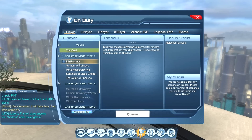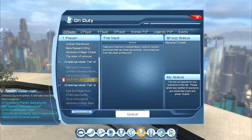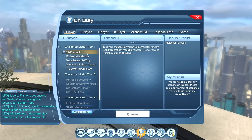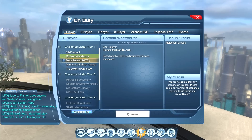Next up you have the Challenge Modes. All of these — the various two-player, four-player, etc. — are split up into various tiers: tier one, tier two, tier three. I'm not going to go into all the tiers for every single section; I'll cover it this one time and it will apply to all the others unless I say otherwise. Tier one will be available to you once you hit level 30. These are single-player, as you can tell from the one-player tab. Once you complete it, it gives you marks of triumph.